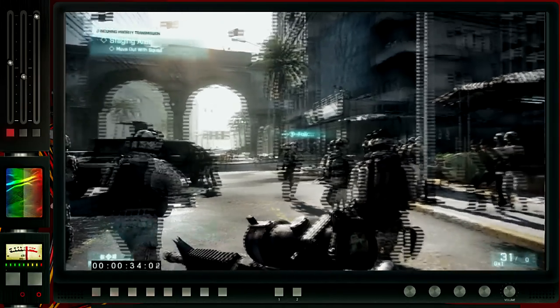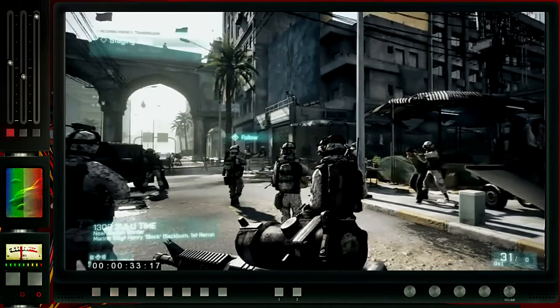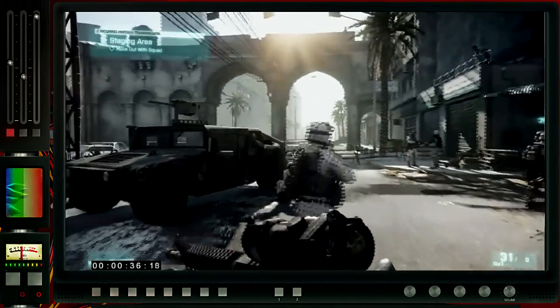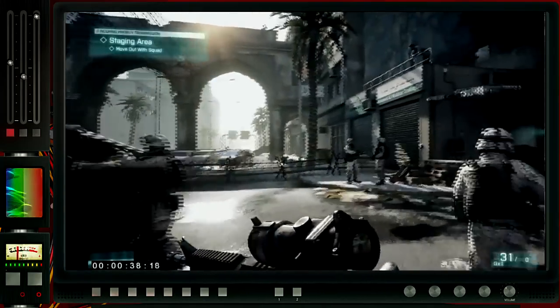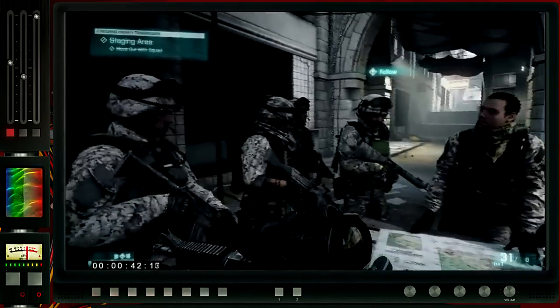If you look at the guy on the right being escorted by the soldier there, it's just showing that this is clearly a city in conflict — a possible insurgent. You are walking around with a group of soldiers, but being in a squad is not necessarily a focus of this game like it was in the Bad Company spin-offs.